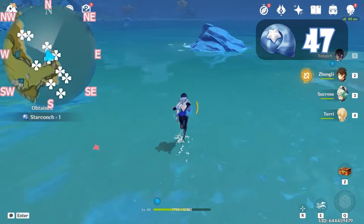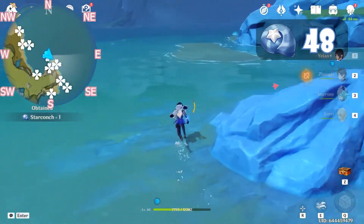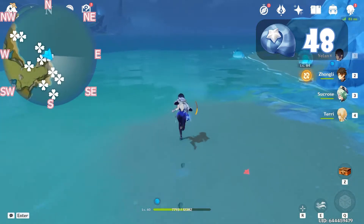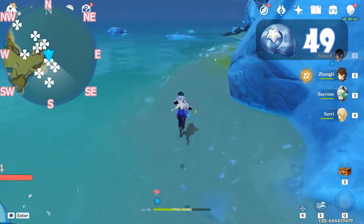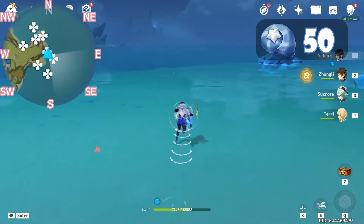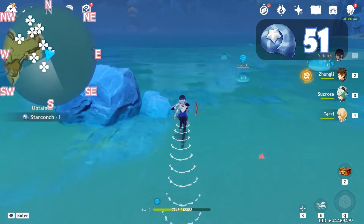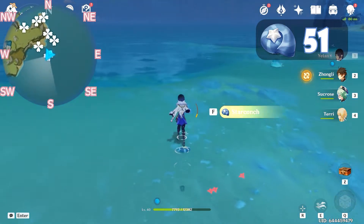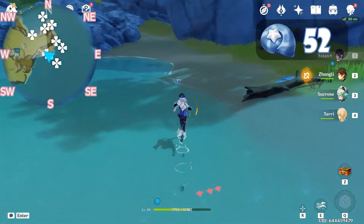Follow this shoreline going north. Grab this one. Let's head southeast. Continue south. Make a left here — grab this Star Conch and go south. After we grab this one, let's go northwest for our last Star Conch for this route.